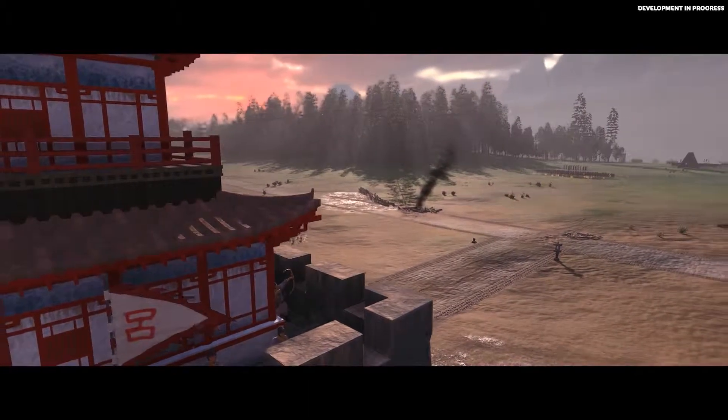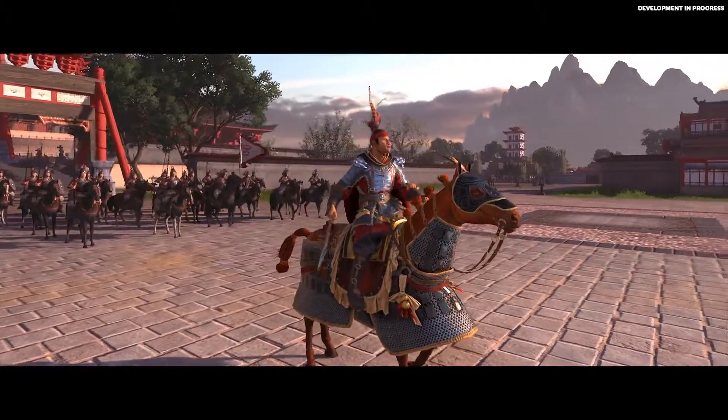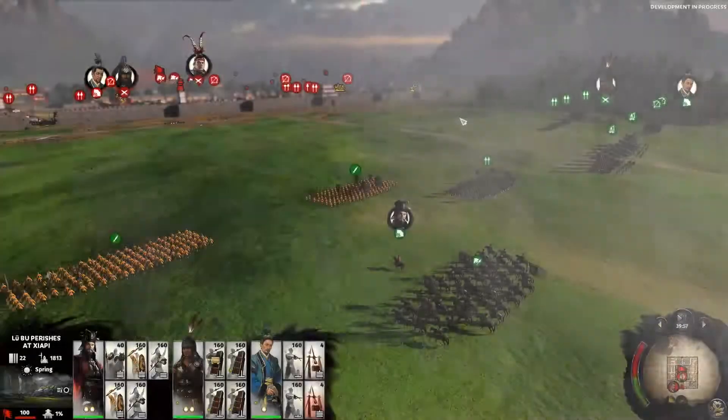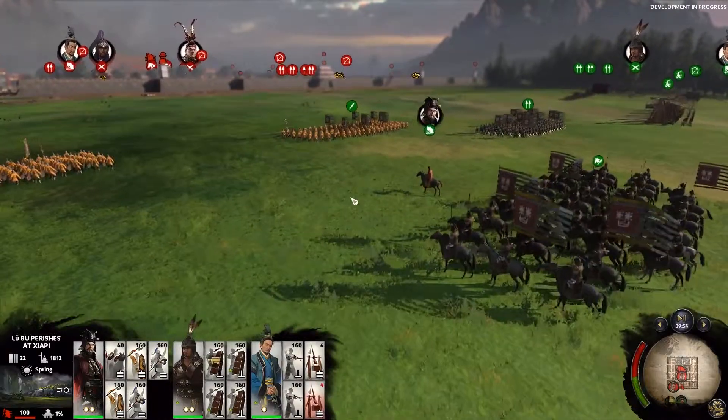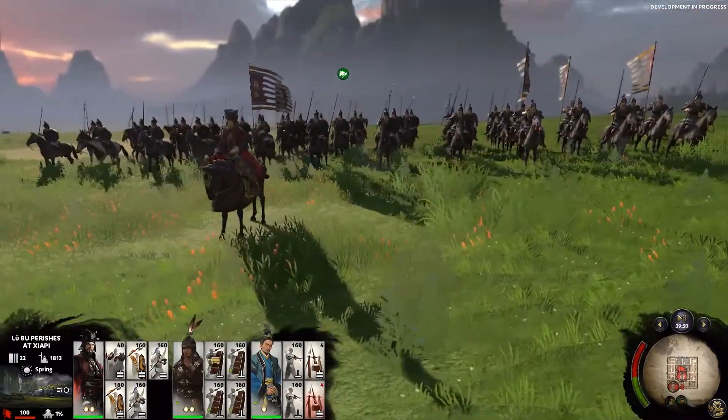Here, behind the walls of CRP, Lu Bu stands in the center, preparing to fight against the approaching march of Cao Cao. Here we are on the battlefield — the final assault is about to begin. We have Cao Cao, the legendary commander, leading his men into battle.